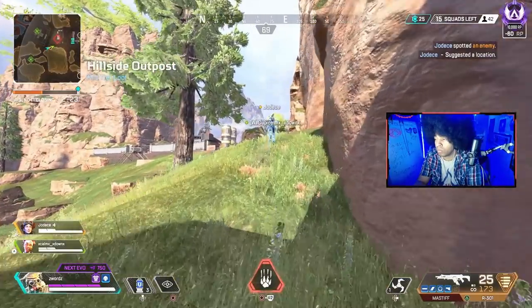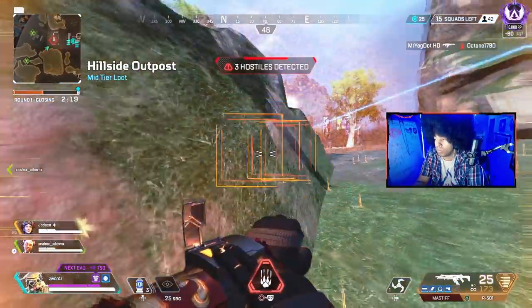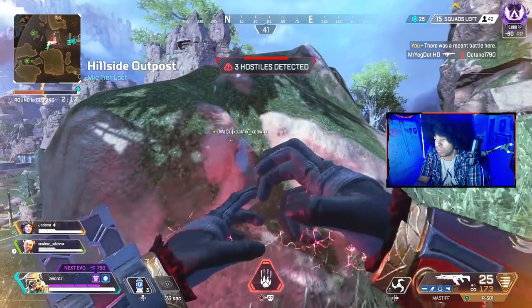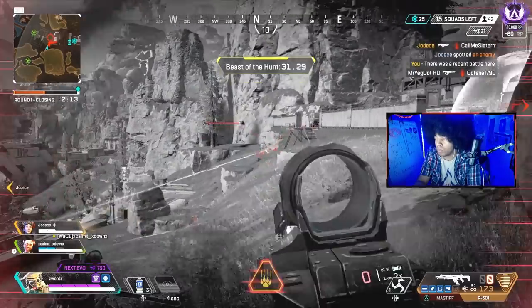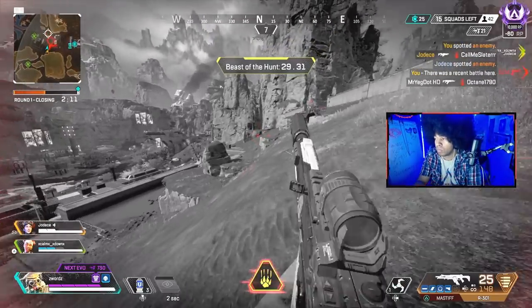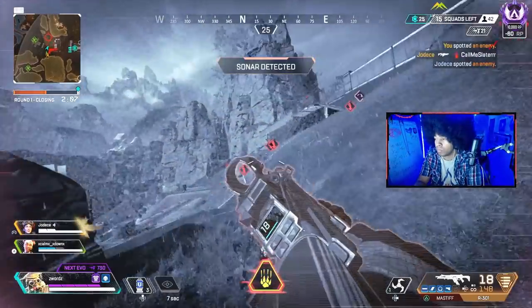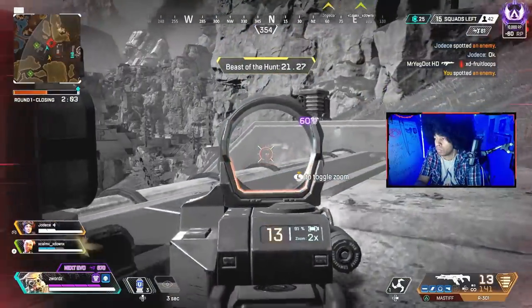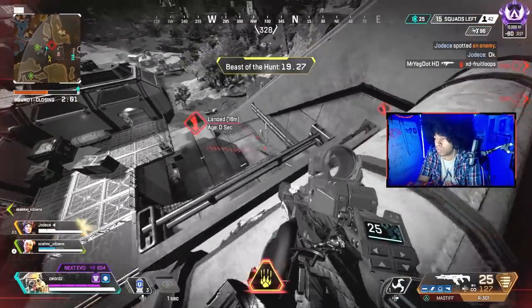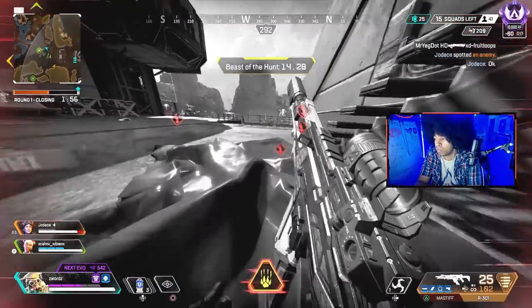When you eventually find that team that you know you have the advantage on, you're definitely going to want to activate your Beast of the Hunt ability. Once it's activated, you're going to feel like a boss — but that doesn't mean you're invincible. Remember that you're in a ranked game and that you should still proceed with caution. It's very easy to put yourself in a bad situation as Bloodhound during this ultimate, because you move so fast and you stand out. During this state, you are a threat, so people are going to target you — just be wary of that.